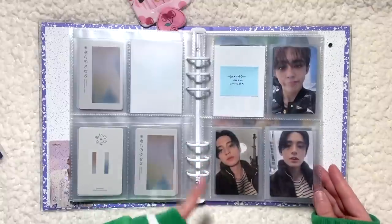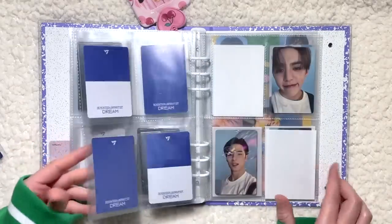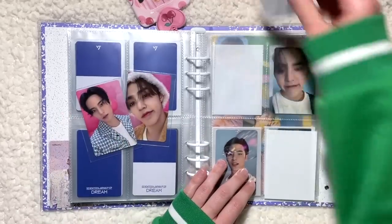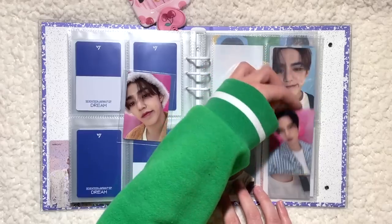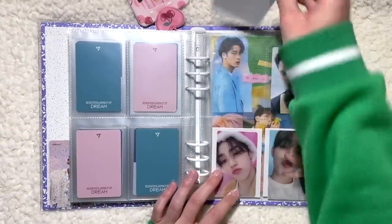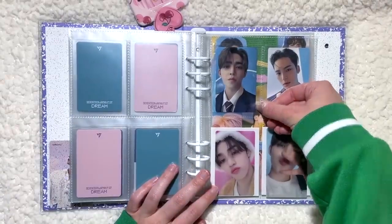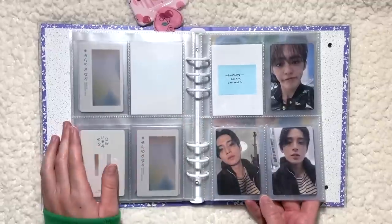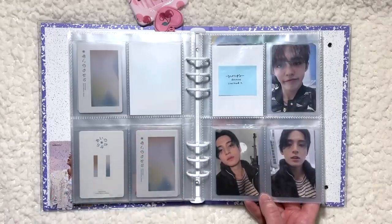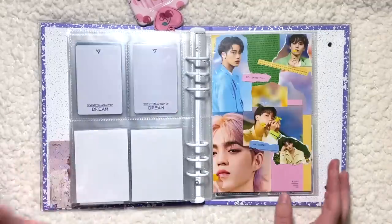I'm not going in version order — I'm going by outfits. The limited A and limited D cards were in the same outfit, so that's why they're together. And then here I'm putting the limited C cards. I'm finishing out this page because I have this Seungcheol card. Almost done with Dream — just missing this last Seungcheol card. This card is going for like $30 on Mercari Japan and I'm just not paying that much for a card. For now, this is what we've got and I'm pretty happy with it.